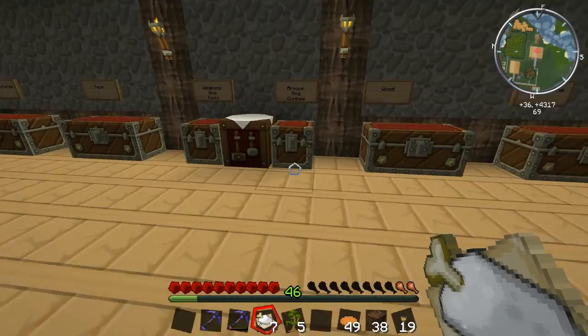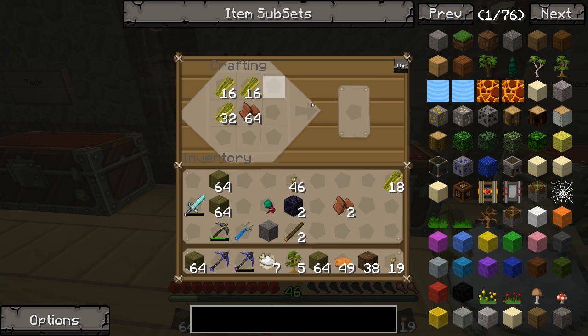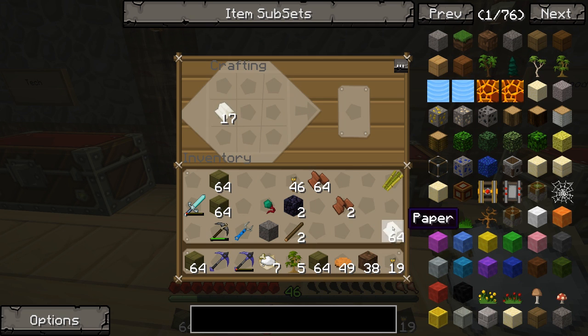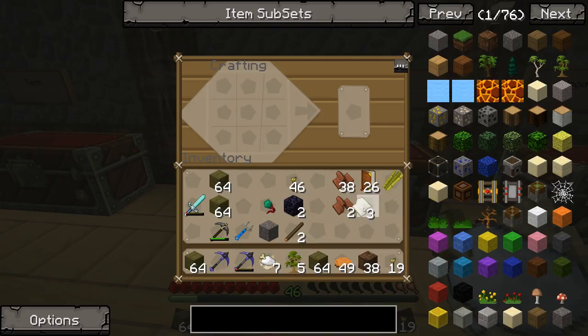Let's make some bookcases with the leather, sugarcane, and wood. It's one leather in the corner and sugarcane — wait, I need pages first. There we go, that's pages. I'll use up all the sugarcane to make as many pages as I can — I've got plenty more growing in the farm. Also, you guys mentioned that sugarcane grows quicker on sand, so I replaced all the dirt in that farm section with sand and now it's growing so much quicker — you were right! I really appreciate your help and tips, so if you see me doing something wrong or know a better way, just say so in the comments.